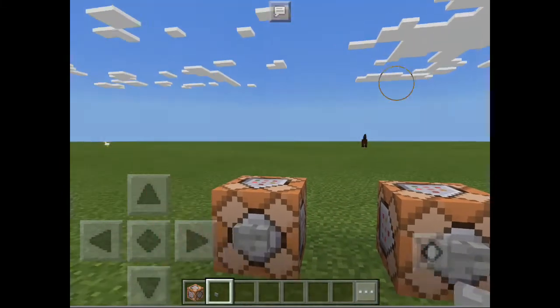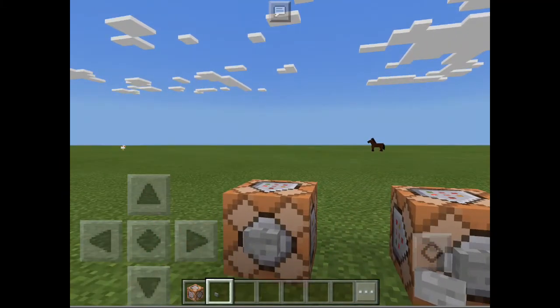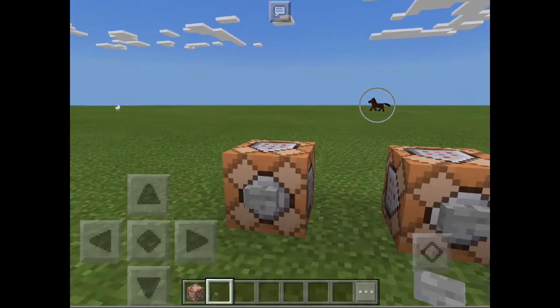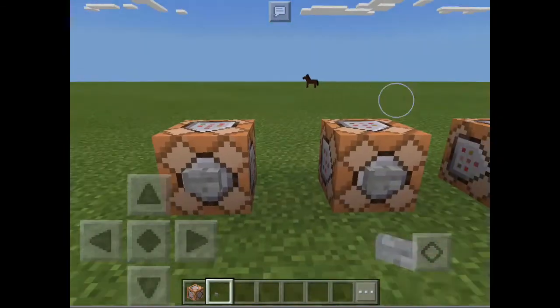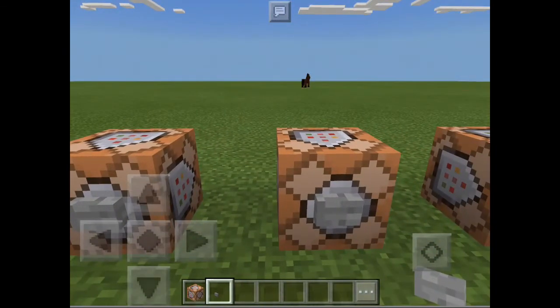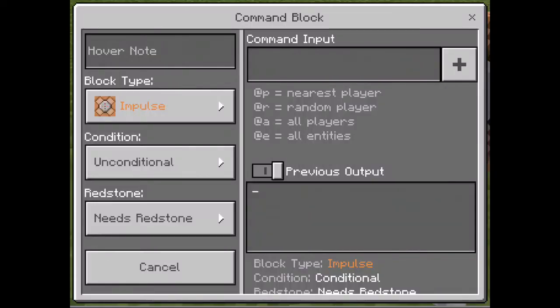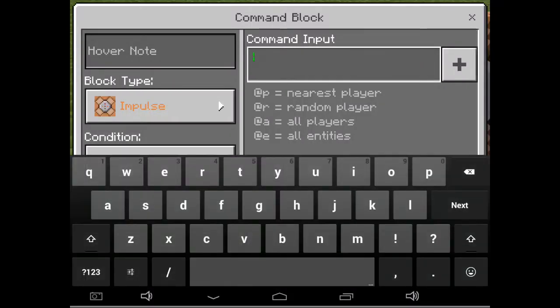Hey, what's up guys, welcome back to another video. Today I'm going to teach you how to use can_place_on and can_destroy, which will help you to destroy blocks and place blocks in adventure mode. Before I start the video, I want to say thank you for 300 subscribers — I really appreciate it guys. So let's get started.